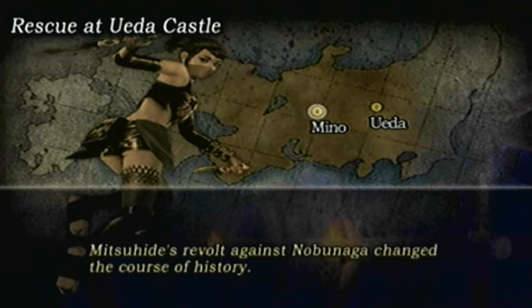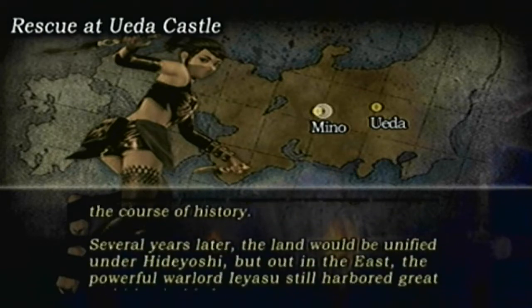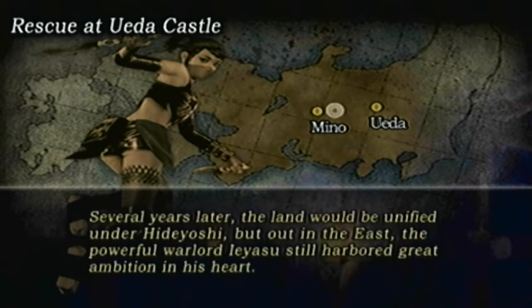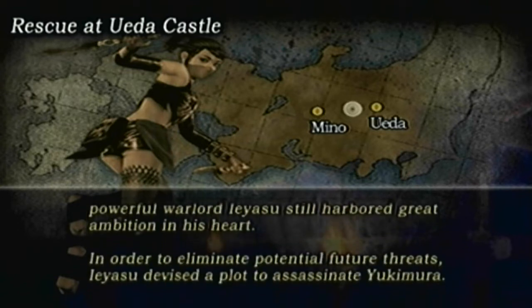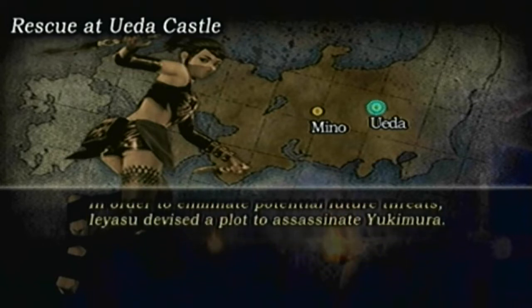Mitsuhide's revolt against Nobunaga changed the course of history. Several years later, the land would be unified under Hideyoshi, but out in the east, the powerful Lord Ieyasu still harbored great ambition in his heart. In order to eliminate potential future threats, Ieyasu devised a plot to assassinate Ikimura.